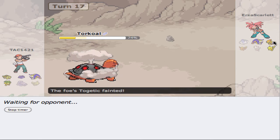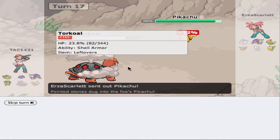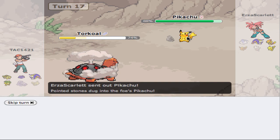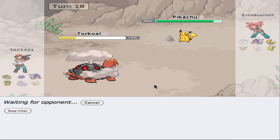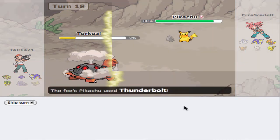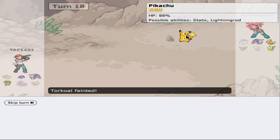Now he's probably going to go into Floatzel. If he goes into Floatzel there, then we are just going to stay in and let this thing die. If we can get a Toxic up, that would be fantastic. This is going to Pikachu though. If I can manage to get an Earthquake off, that would be great — but that Thunderbolt is going to kill us, which is fine.